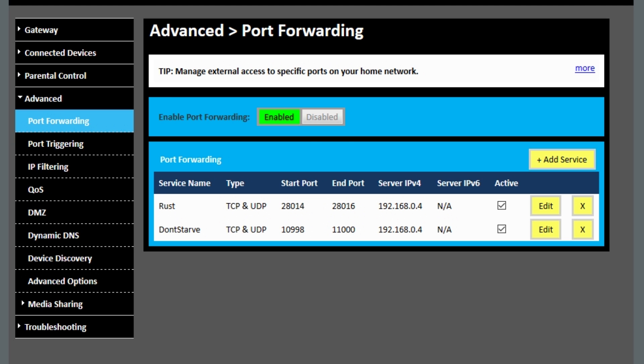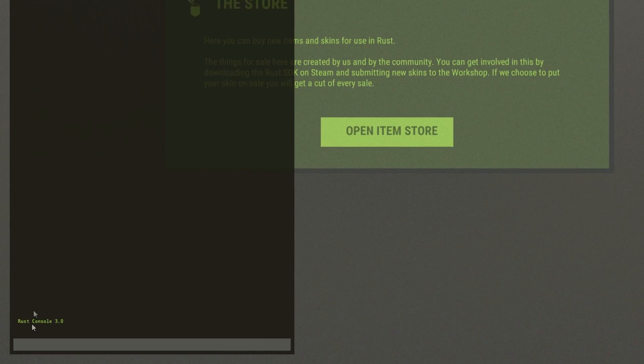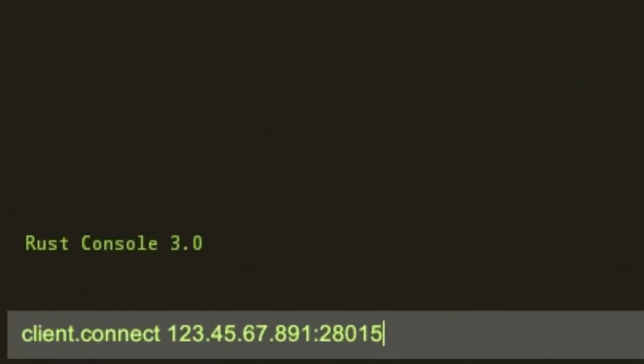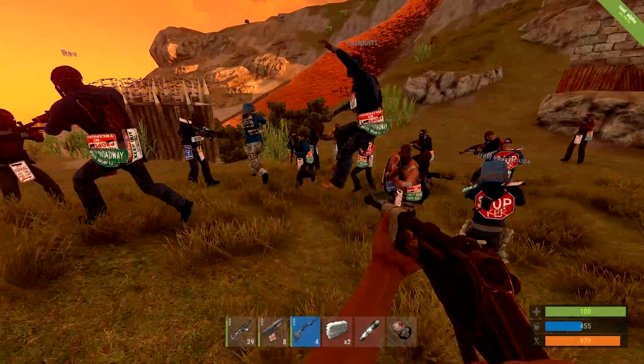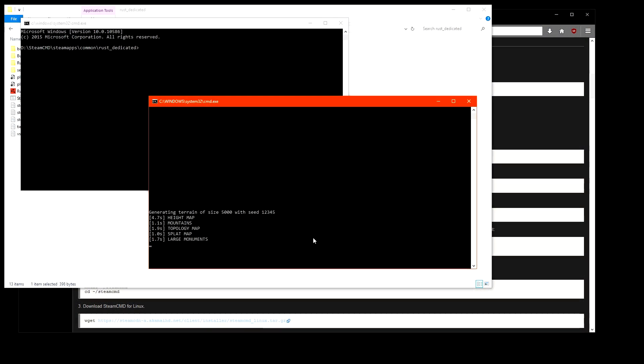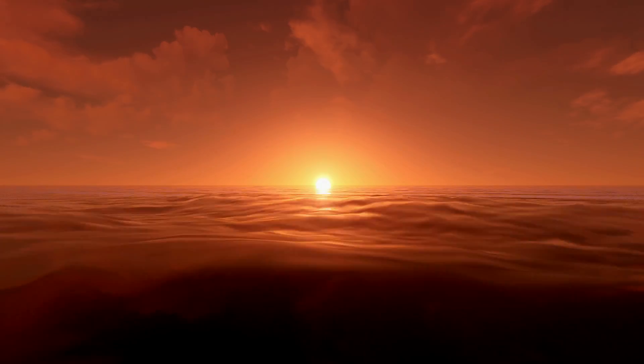Finally, obtain your public IP address and have others run a 'client.connect' command followed by port 28015. If everything works successfully, other players are able to connect, Oxide is added, and most importantly, you have your own Rust server. Thanks for watching — feel free to subscribe for future tutorials and videos.